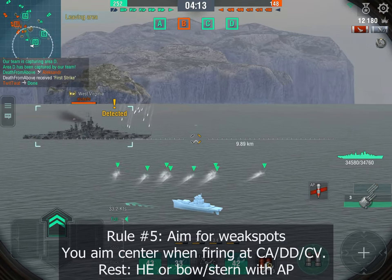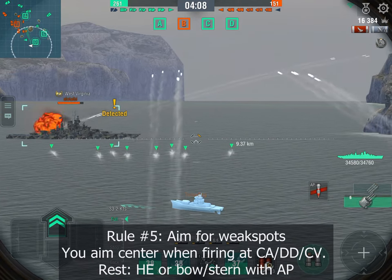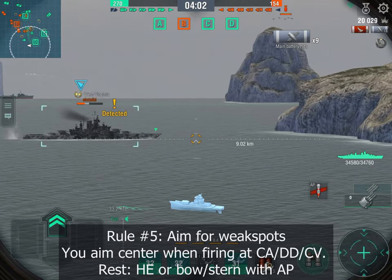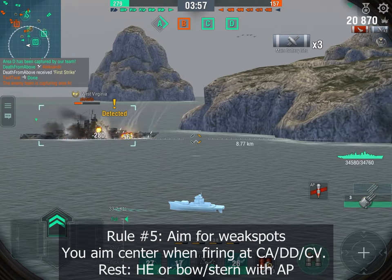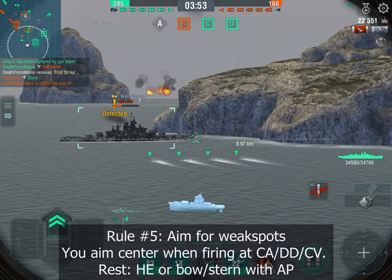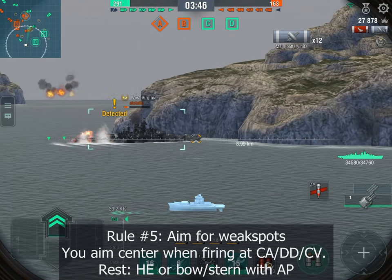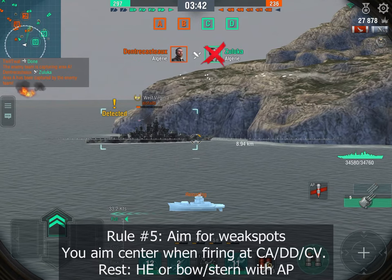Rule number five: hit the weak spots of enemy ships. Here I'm trying to hit the bow of the West Virginia — that's the weakest part. The first salvo hit the main body and dealt almost no damage, but now he's stopped and all my shells are landing on the weaker part of its armor — 12 hits, almost all full pens. It's basically over for him.